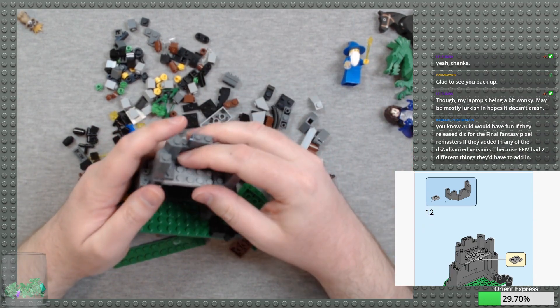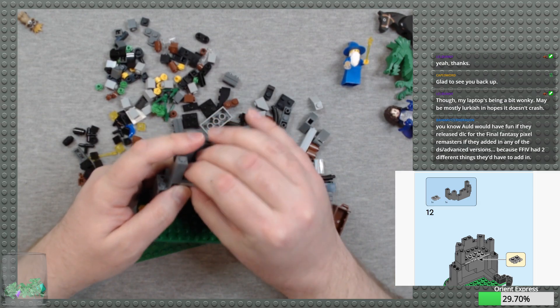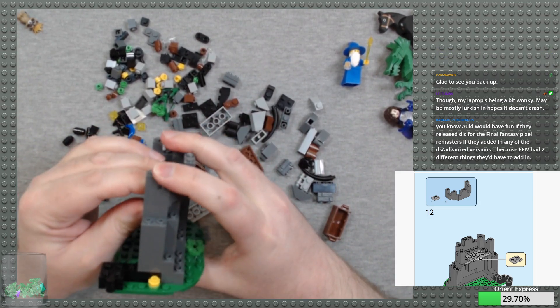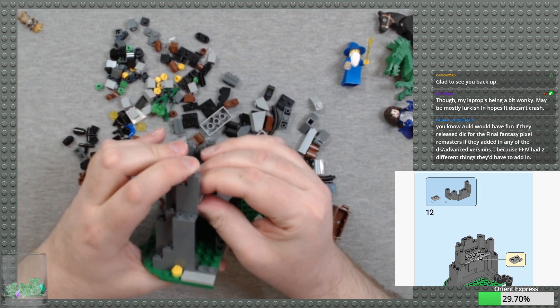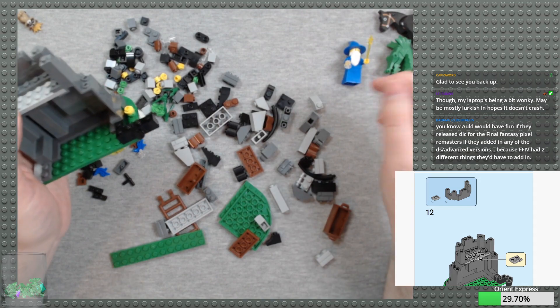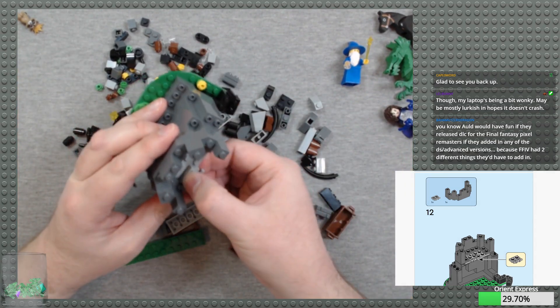Then we take our turret piece, and that goes right there on the top. And a one by two plate with bar — there we go.